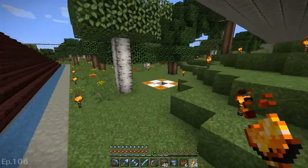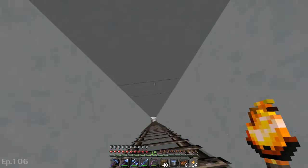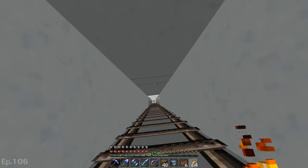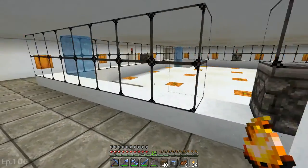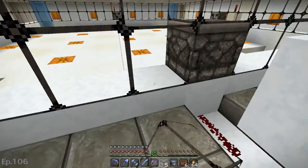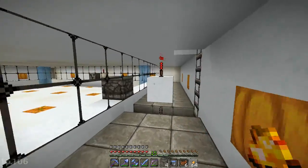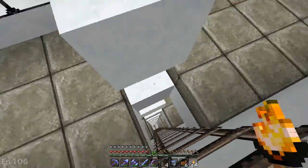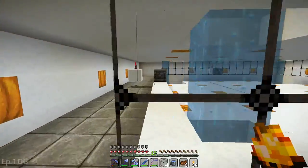Let's head over here to the slime farm and kind of show you what's going on down in here. I have some things to talk about as far as what I think about what I've done. So this is what it ended up looking like, and here's your vertical wiring — this is regular redstone vertical, and on each side it goes up like so.